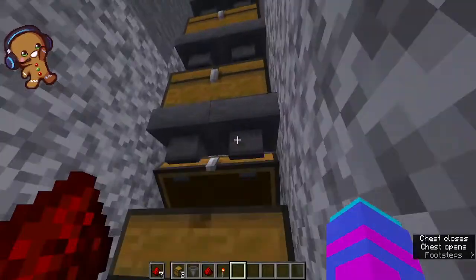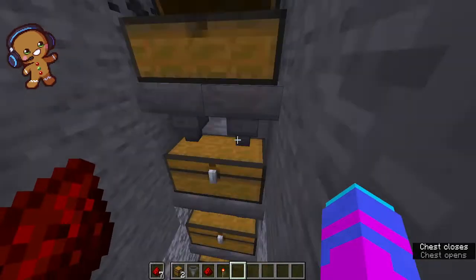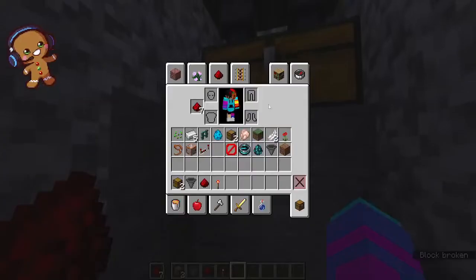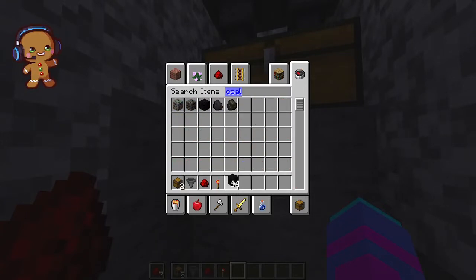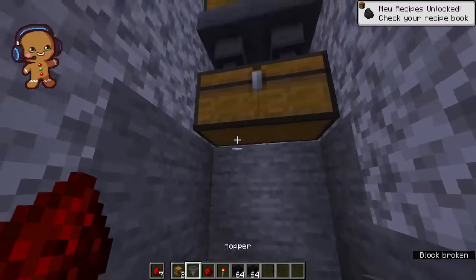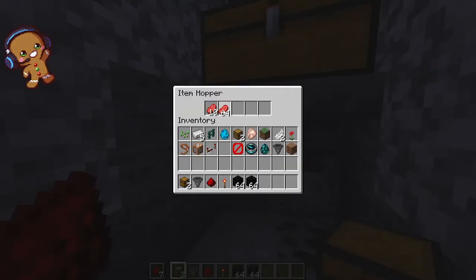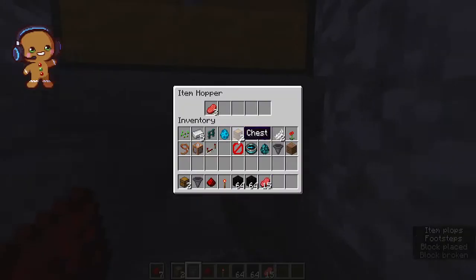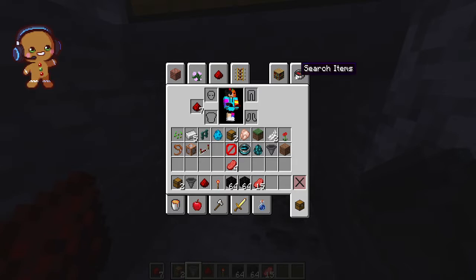And then you just let them fill up. And you can probably do — if I get some coal blocks — do hopper hopper. And then we fill it up with beef. Just so nothing else can sneak past it.